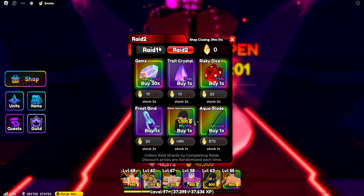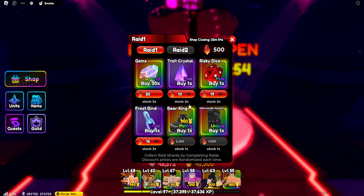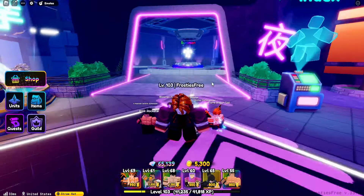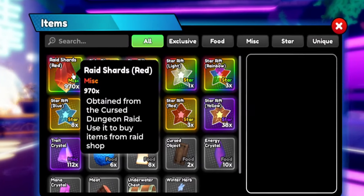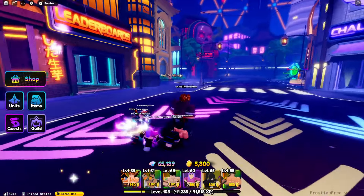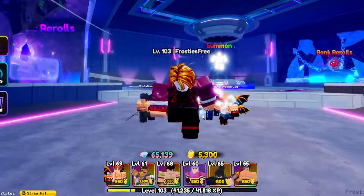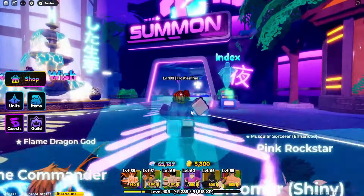We're halfway to getting the Gauntlet and only a quarter of the way to getting the Bear King, but we're making some good progress and that's what this is all about. Right now we have 970 raid shards — a decent amount, almost halfway to getting the Bear King. But I only have 5,300 gold left, which means we can literally only do one more raid.